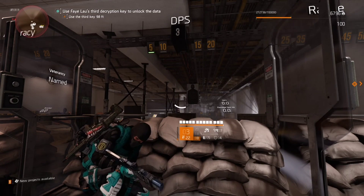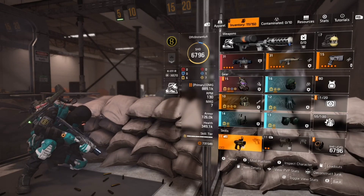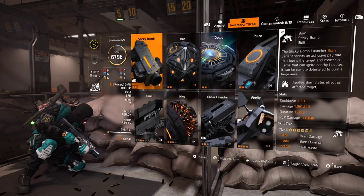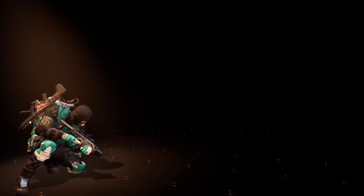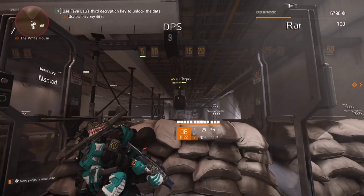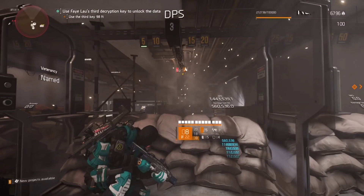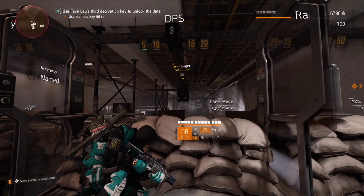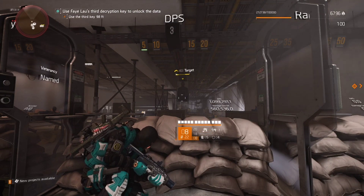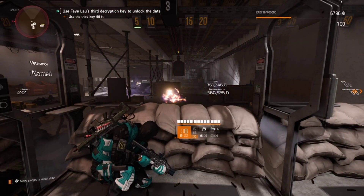Now we've got the flame door specialist on, which gives more burn duration. Let's see how long this takes to kill downed targets with the exact same setup. We still have skill haste and skill damage — this just gives us extra duration. Timing it now. After editing the footage to when the burn stops, we have 11.7 seconds with the firewall.